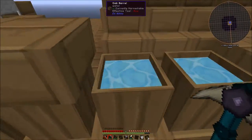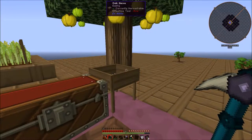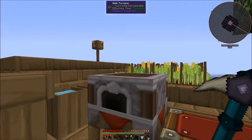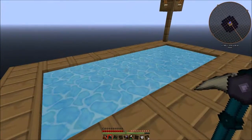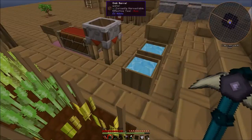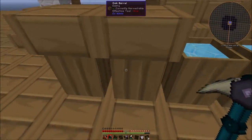We waited till it rained, got some dust, made some clay, and made a bucket. We used the bucket in the furnace to make a fired clay bucket, then used the bucket in the water in the barrel to make a pool. By that point I was getting really hungry so I started to make a farm, and then once I was full on food I started using the farm in the barrels to make more dirt.